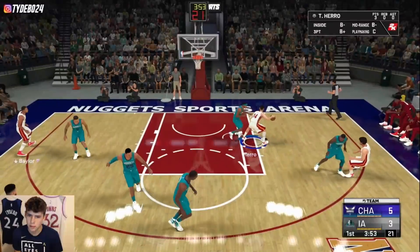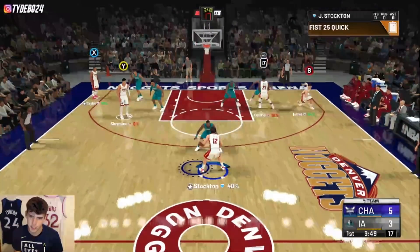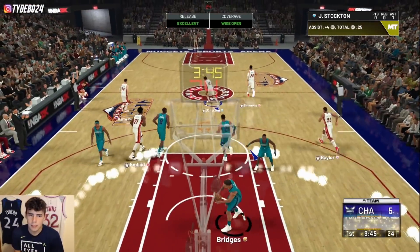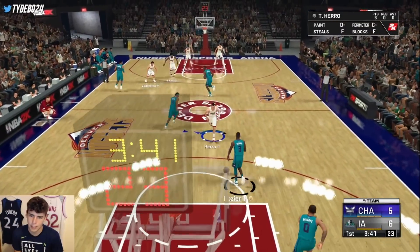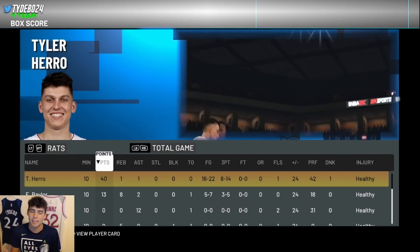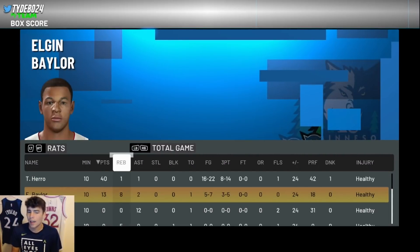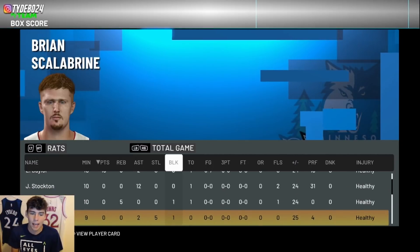Setting up plays for Tyler Hero to get his 37 points quickly and easily. Hero hit a green shot and is already up to six points — this is going to be a fairly easy challenge. At halftime Hero actually has 40 points, Elgin has 13 points since I started going crazy with him, and Scalabrini has five steals — he only needs four more.